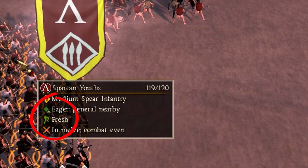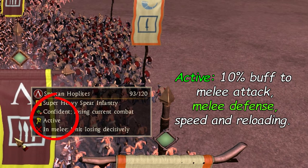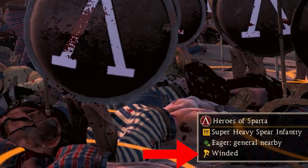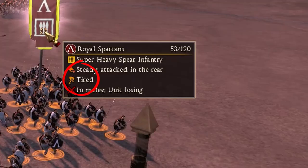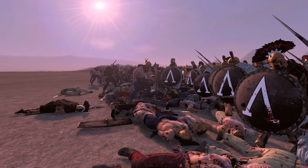When your unit is fresh, it will act normally. When your unit is active, it gets a 10% buff to their melee attack, melee defense, speed, and reload time. So your ideal fatigue stage is when your unit is active. Once your units get winded, they get a 20% debuff to their melee attack, reload speed, and a 5% debuff to the unit's speed. Once it's tired, it gets a 30% debuff, and the debuffs will keep getting bigger until exhausted.